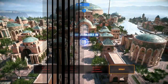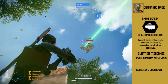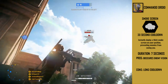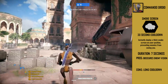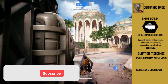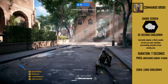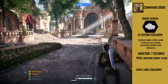Their first ability is called Smokescreen and has a 30-second cooldown. The commando droid instantly deploys a thick smokescreen on your position, preventing enemies from seeing you. The duration is 7 seconds. As a pro, it does obscure enemy vision quite a bit, and pairing it with the commando droid's wall hacks is actually pretty good. The cons are a really long cooldown — 30 seconds is ridiculous for smoke — and you can't aim it; it just throws at your feet. Overall this ability is pretty average.